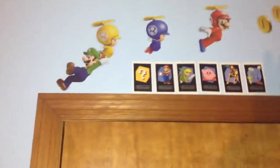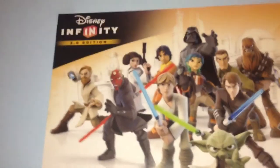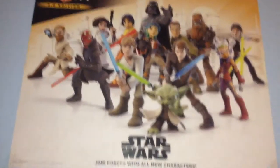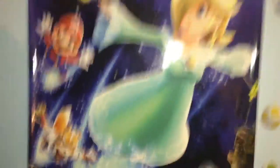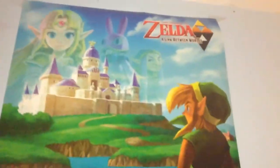Starting on the back of the door — that's my brother's, he's into sports, so it's baseball stuff. Up here there are the AR cards from the 2DS, and stickers from New Super Mario Bros Wii. We also have a Disney Infinity 3.0 Edition Star Wars poster, which is pretty sweet, and one of the Smash Bros posters that came in with Club Nintendo.